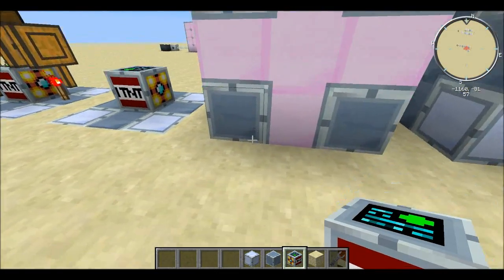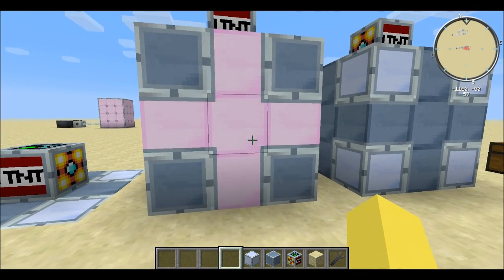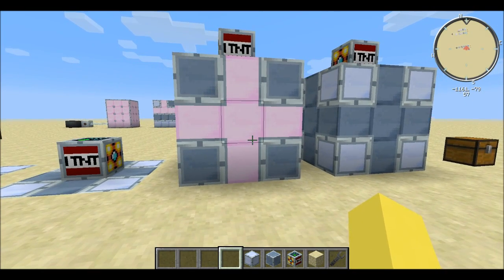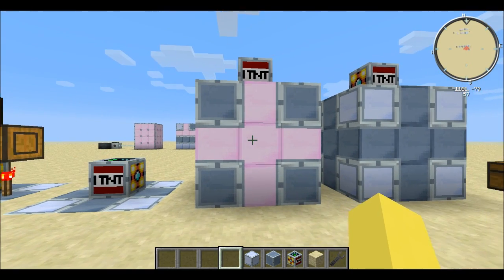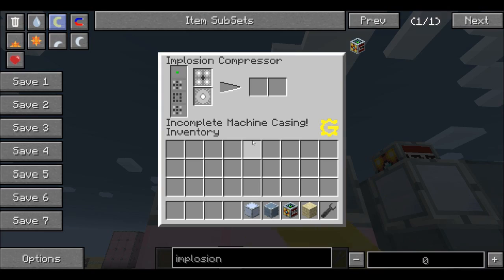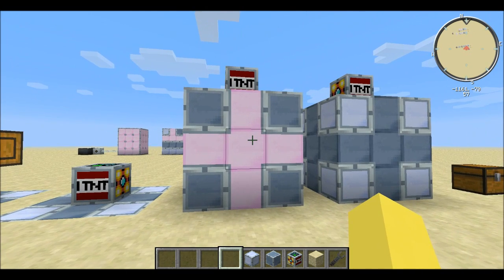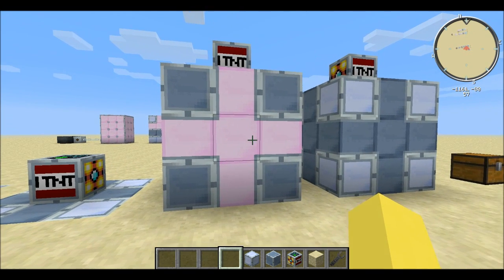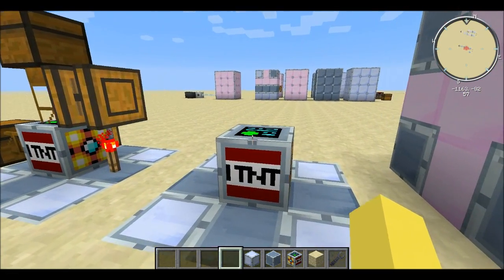Like last time, you can't mix and match blocks and you can't upgrade them all. If you replace standard with reinforced and reinforced with advanced, that doesn't work — it won't complete the machine casing. There's no reason to do that since it just wastes resources, but if you were curious, unfortunately you can't.